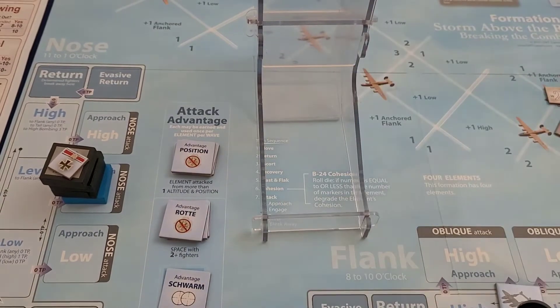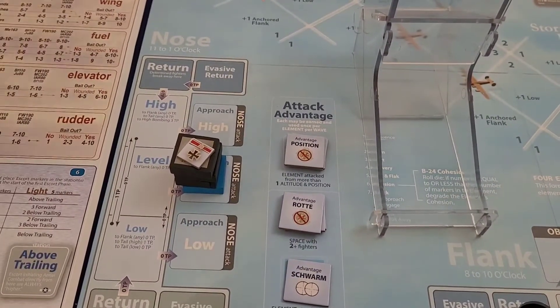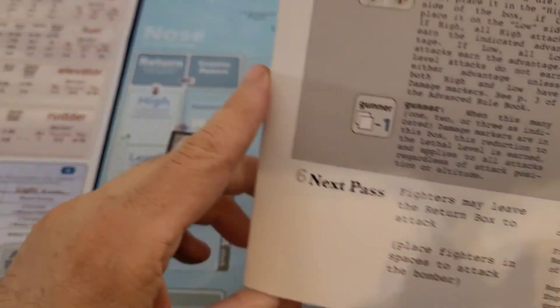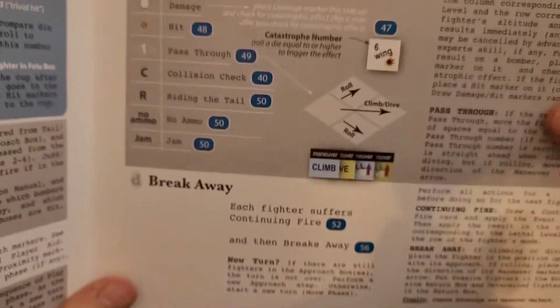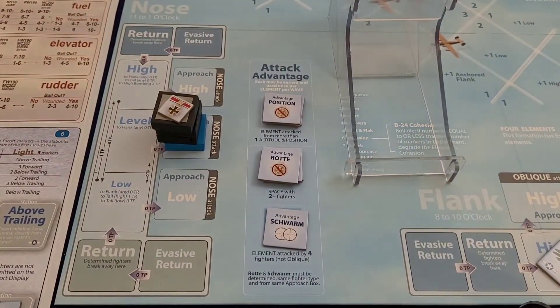We are finally at the attack phase. Pro tip: there is a guide or sequence of play card and I highly recommend keeping that at hand even after you're an expert, so you can check that you're doing everything in the proper order. The only thing I get confused on now is making sure I read the cards correctly and that I'm in the right zone.